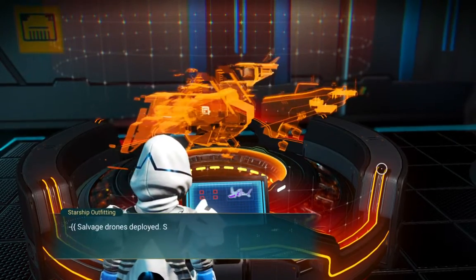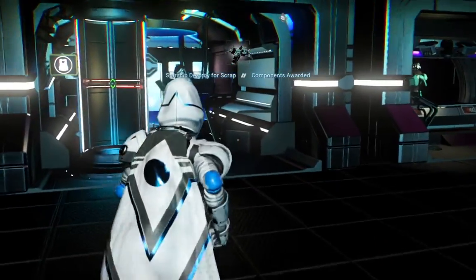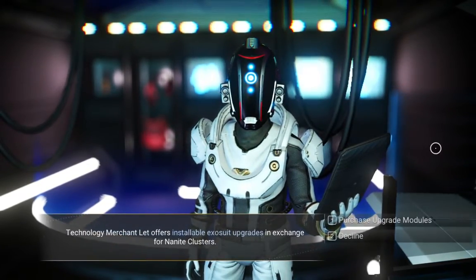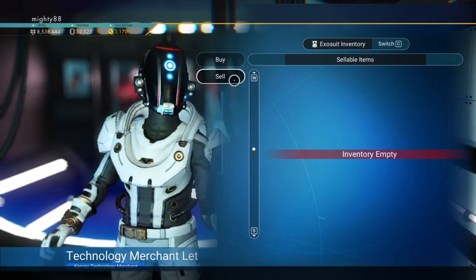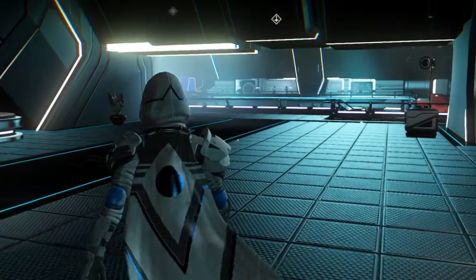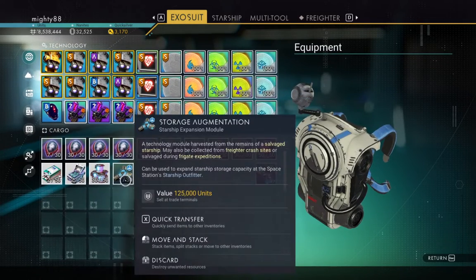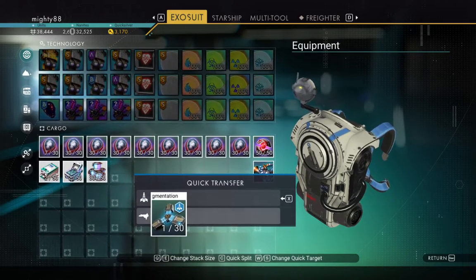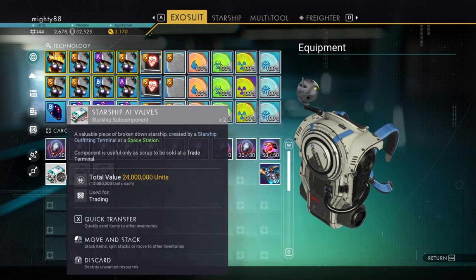Over 26 million. You get all those goodies to sell there. Storage augmentation — keep that. Let's sell this stuff here. There's 24 million back right there.